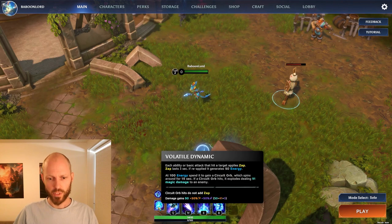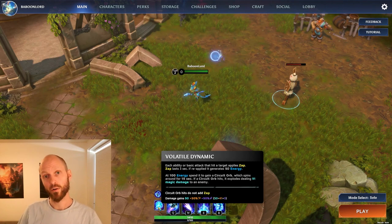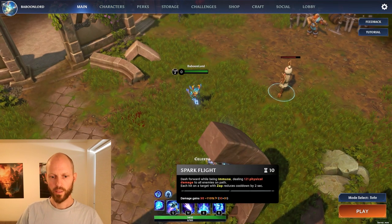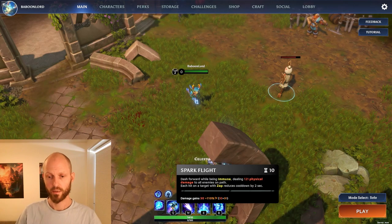This scales — the damage gains 50% from attack damage and 50% from ability power. So you can scale it with either of these attributes, but it wouldn't scale with health, for instance, which a character like Douthart would — he scales with health on some of his abilities. Then we have the Spark Flight Q, it scales with attack damage — you can see the orange little X here — and it increases a lot with that.